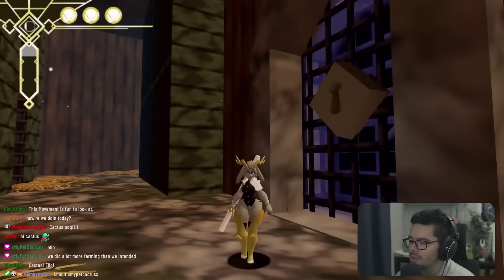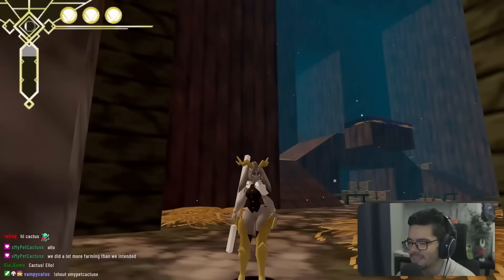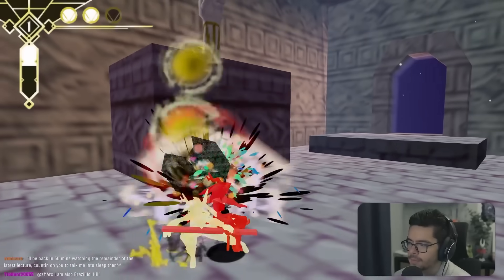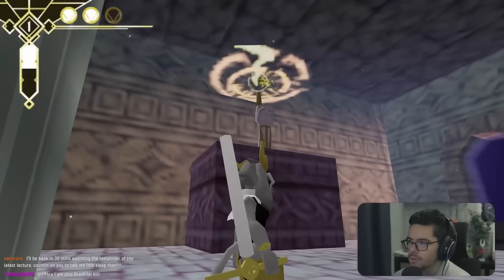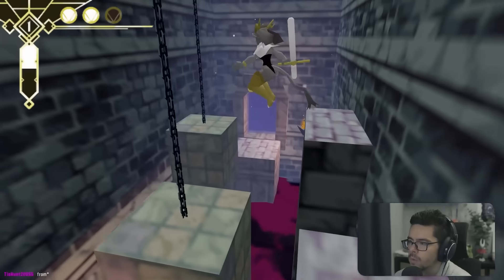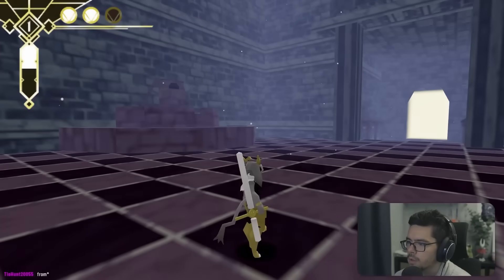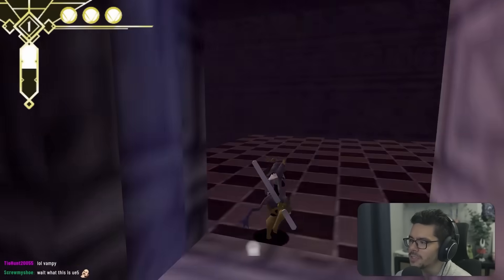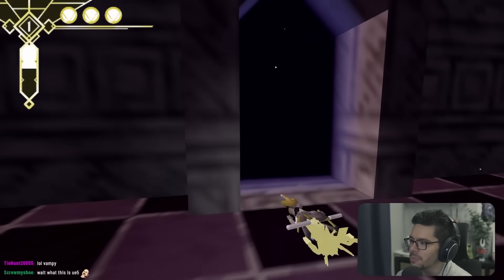We got a HP upgrade — and notice the character visually acquired the greaves. We discover you can reflect certain projectiles. The non-linear nature of the game is overwhelming — there are so many different paths and the brain can't handle it.